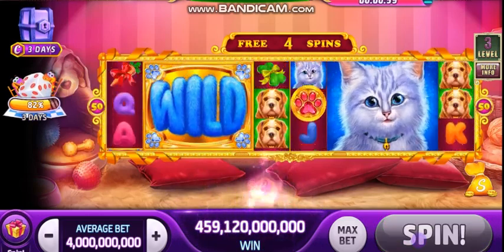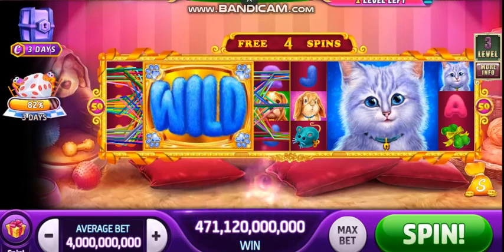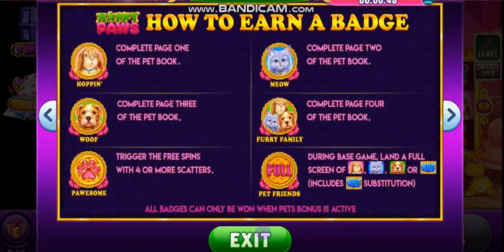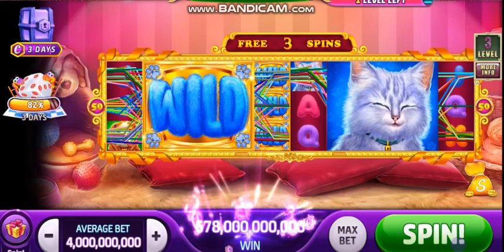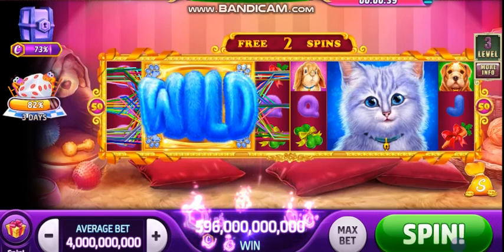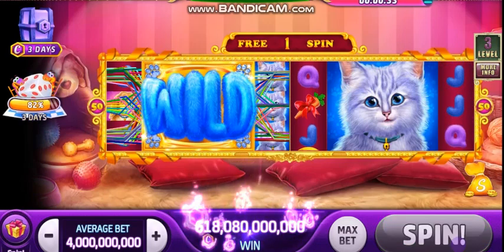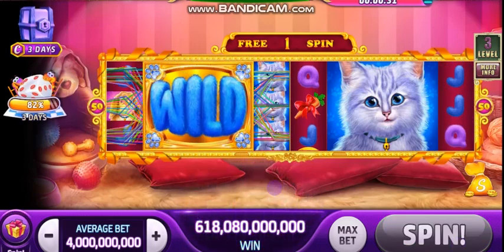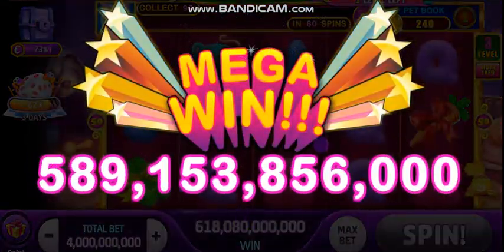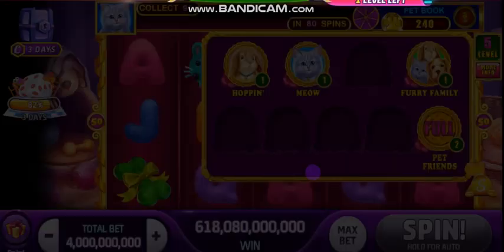I want to tell you that you can also win badges. You'll notice the badges on the last page — you can get a badge when you complete the first, second, third, and fourth page. You can also get a badge when you get four scatters to trigger the base game, and when you get a full screen of one of the symbols. There's the badge — it popped up!